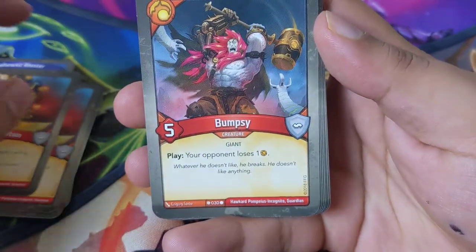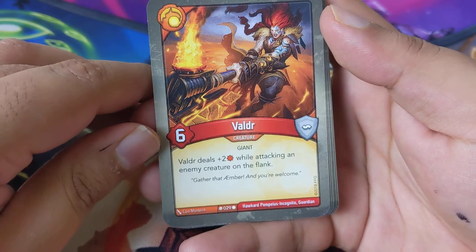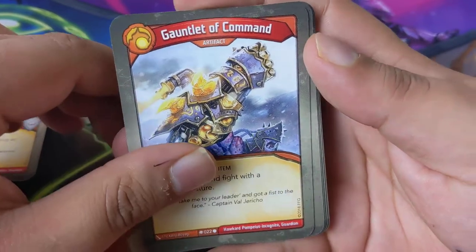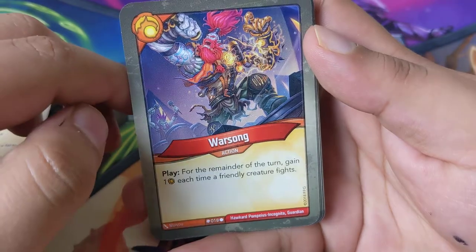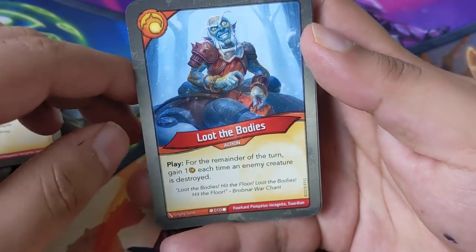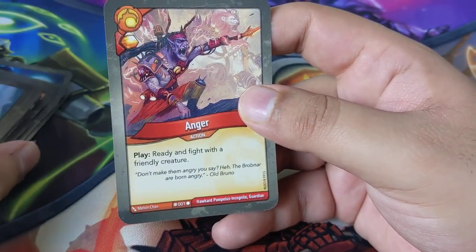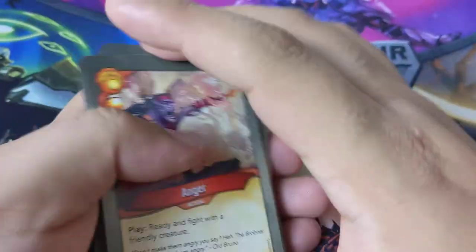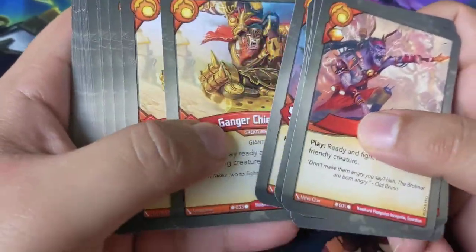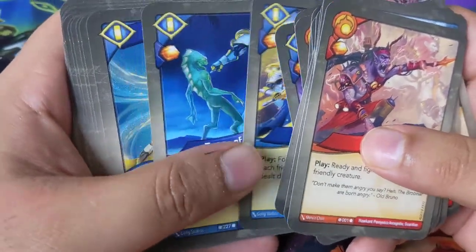Brobnar is very strong in the first set — look at these big guys; you'd have trouble with them on the field. Play: deal two to each other undamaged creature. Gang Chieftain: you may ready and fight with a neighboring creature. Two of those — can't go wrong with that; a third one would have been even better. Play: your opponent loses one amber. That's just full of big guys. Wilder: deal plus two while attacking an enemy creature on flank. Gauntlet of Command: ready and fight with a friendly creature.